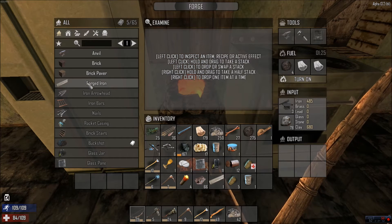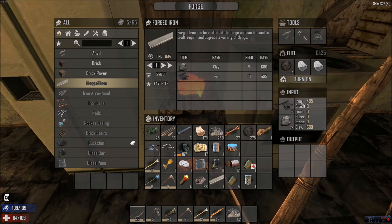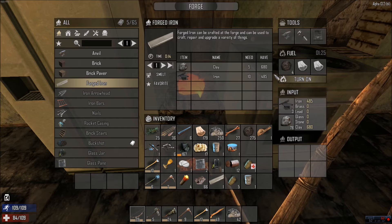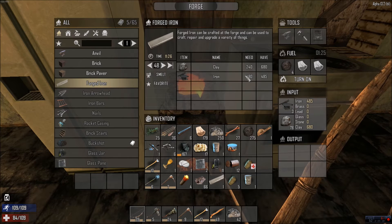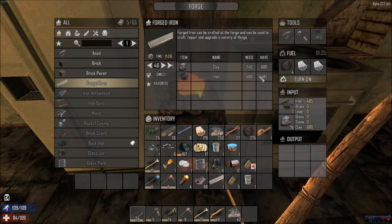As you get that done, you can make the forged iron. It doesn't use scrap iron and lump of clay directly — it uses processed iron and clay. So with 485 iron and 680 clay, we can make about 48 forged iron before running out of iron. Molds are no longer part of this game.